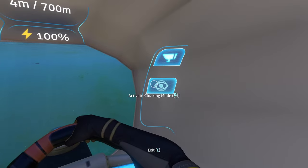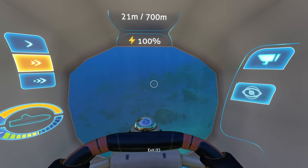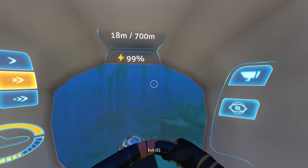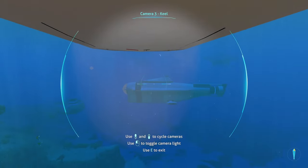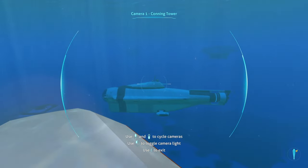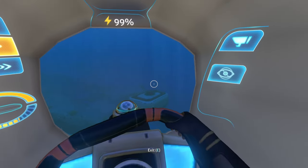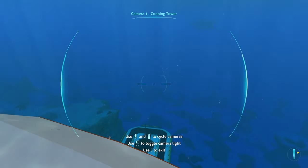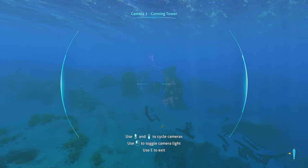On the right side, we have the cloaking mode. I'm going to assume it's going to make the submarine invisible, keeping you from getting attacked by certain creatures and allowing you to sneak by stuff — which is pretty nice. When using the Chameleon Submarine, you'll most likely be using the cameras to navigate, because the interior window is a little bit small and kind of hard to see out of.